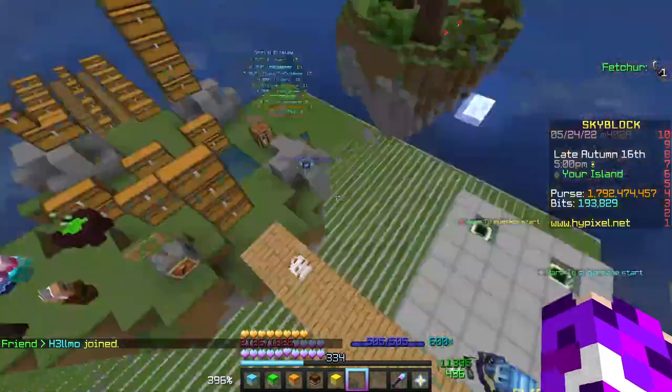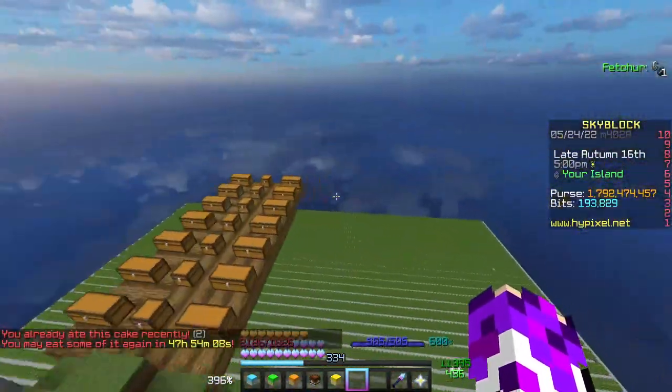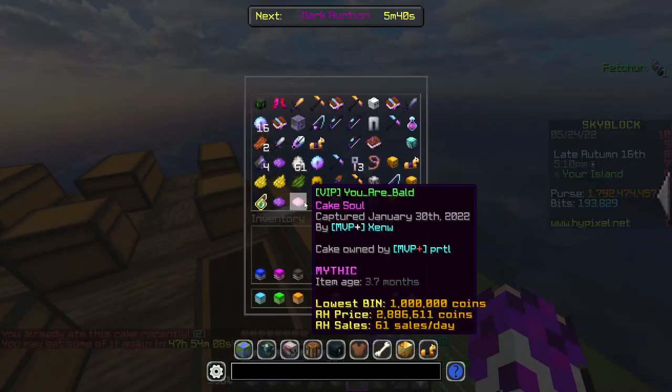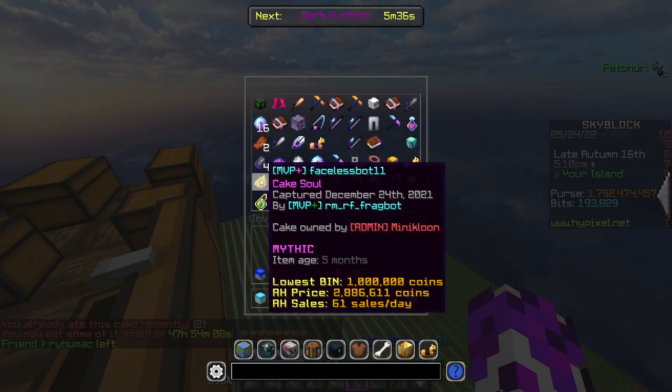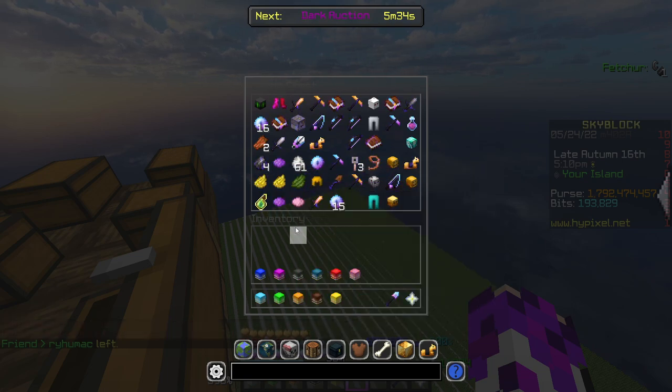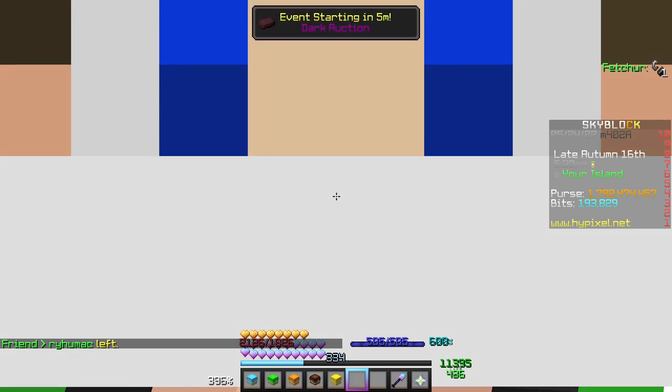There's also a rare chance to get a Cake Soul. It's a very rare drop. You can use a Cake Soul to capture souls of other players — as you can see, I have one of myself surrounded by multiple UR Balds. Obviously people use this for great stuff, and also commonly for rickrolling people.